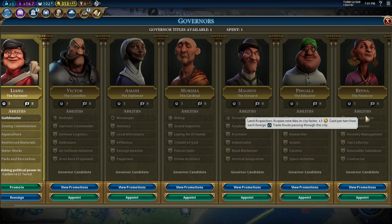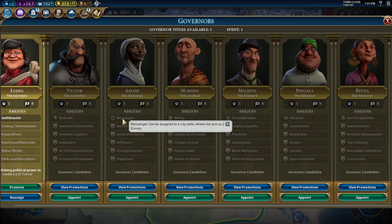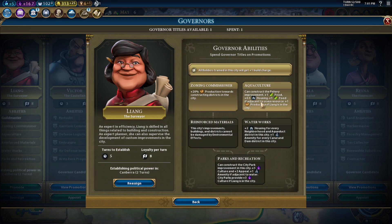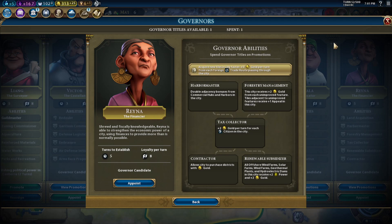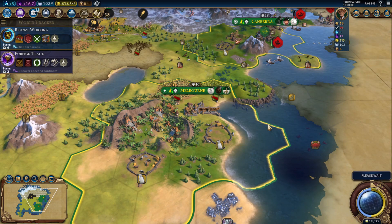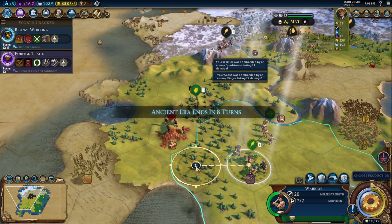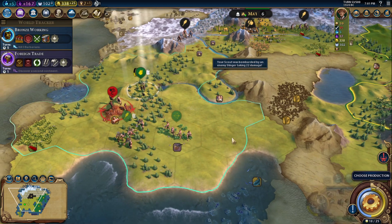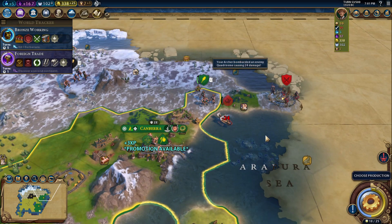Land acquisition. If we promote to you, I can construct the fishery. Alright, let's just get you for now because you'll be good later on. Unfortunately I cannot attack that slinger, so we're just going to tank it for now — it's still not dead.